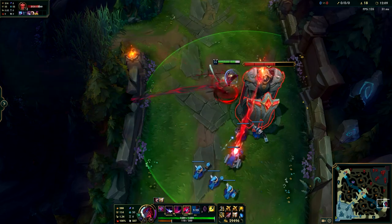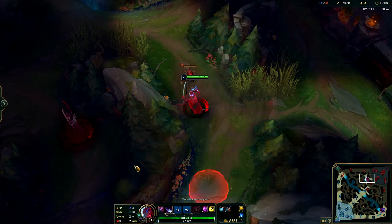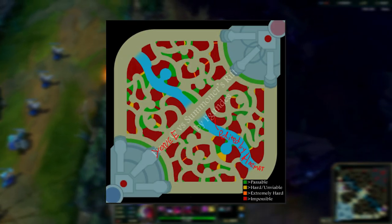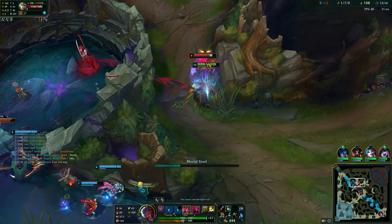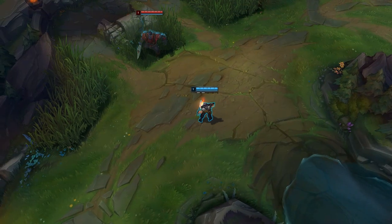Your initial E dash pushes your champion further through thick terrain, kind of similar to how Aatrox E works but not exactly. This map is useful for pure routes but works mostly with Yone's E dashes as well. Yone's E is known best for cleansing himself, however it doesn't actually work that way.